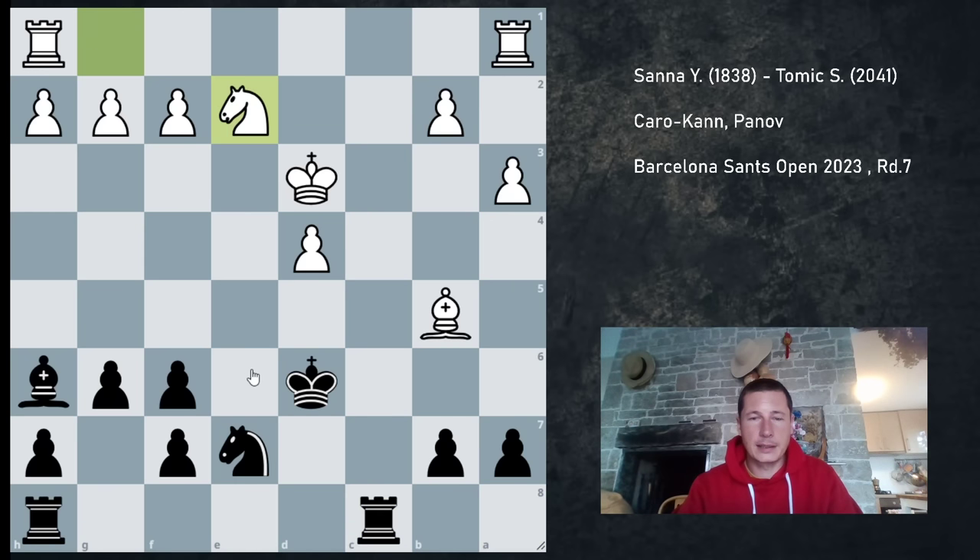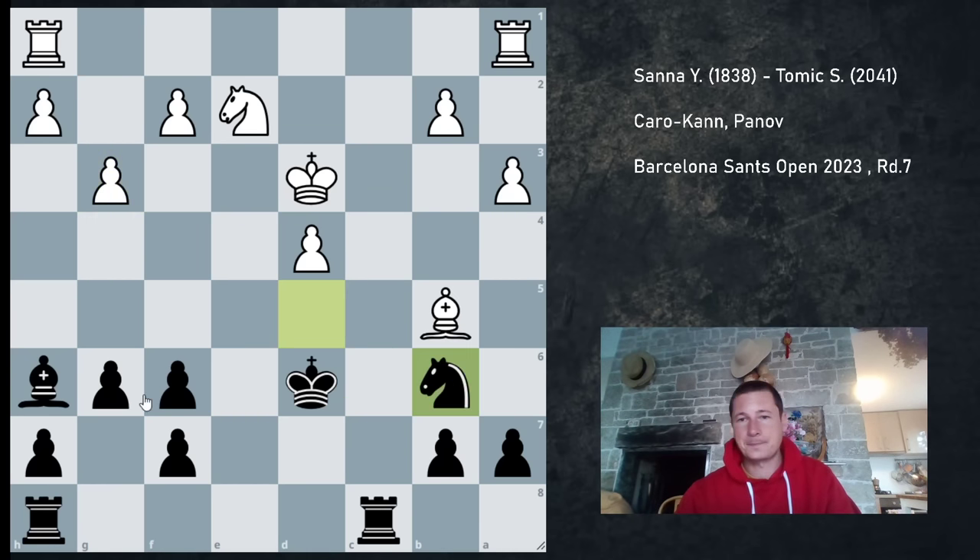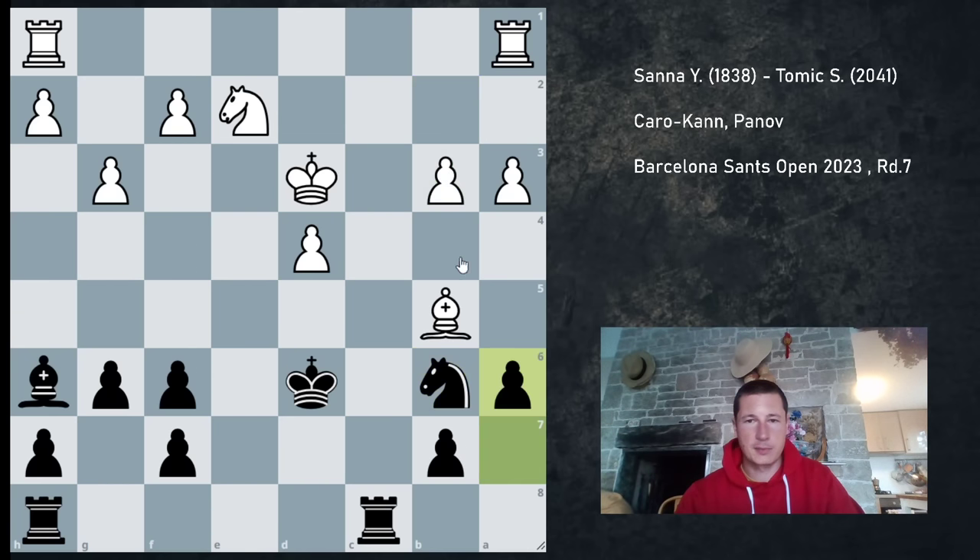Kd3, Raac8, Ne2, Nd5 — this actually prepares to set up a threat. I want to go Nb6 and win the bishop with a6. He played g3, and I played Nb6. I thought b3 was forced — just the best move. On b3, a6, there's Bc4, and I thought I'd go Rc7 defending f7, then Rc8.